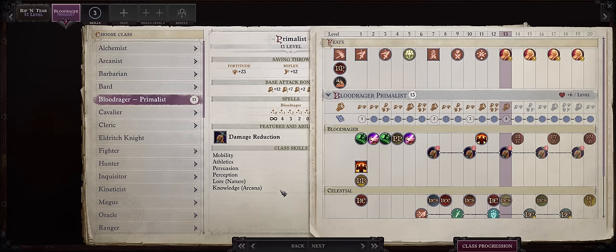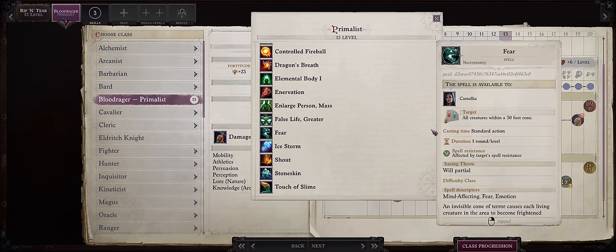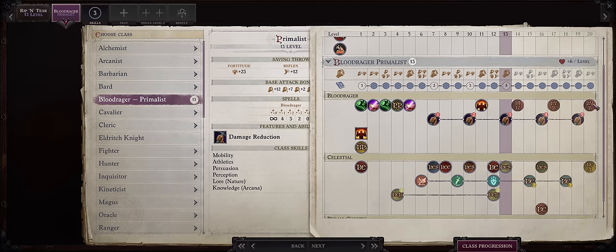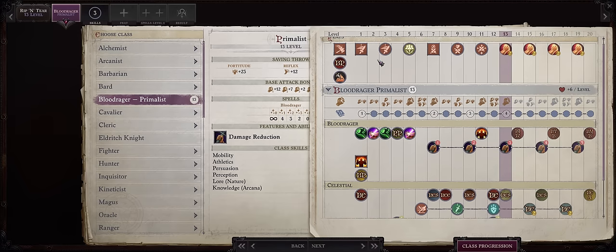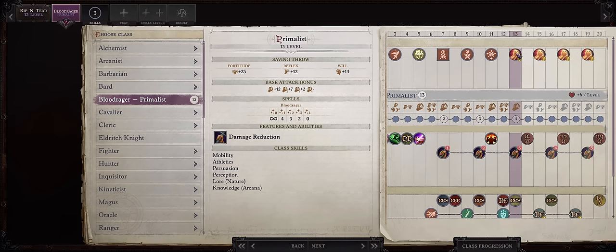From level 13 onwards, we'll be multiclassing, for two main reasons. First, we already have almost everything we could want from Blood Rager — your level 4 Blood Rager spells are pretty poor, so losing them is nothing, and you'll get extra spells from Trickster anyway. We even have the Greater Blood Rage ability already. Second, for extra feats, which is super important. Remember that for any Trickster build, before getting to level 13, be sure to level your character to Mythic rank 4 and get Perception rank 1 and rank 2 tricks, because they qualify you for the special Trickster feats you'll be getting now.